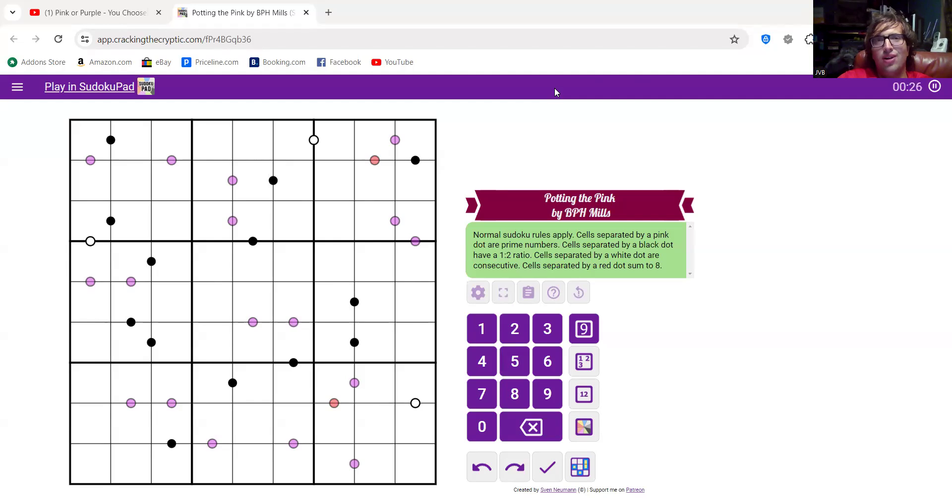Happy 4th of July, everyone! This is a Cracking the Cryptic puzzle — it's a really dope channel where you can play Sudoku puzzles, by these two guys. They're dope. One of them is named Simon Anthony, and the other one is named Mark Goodliffe.